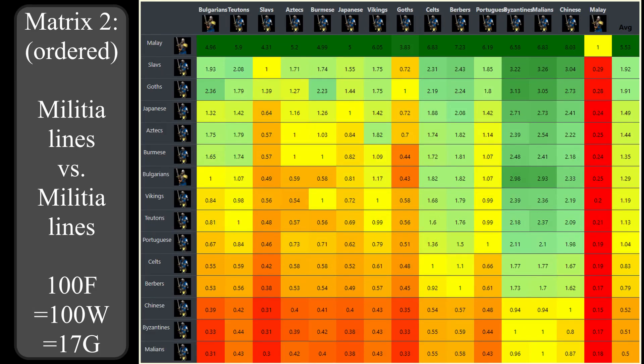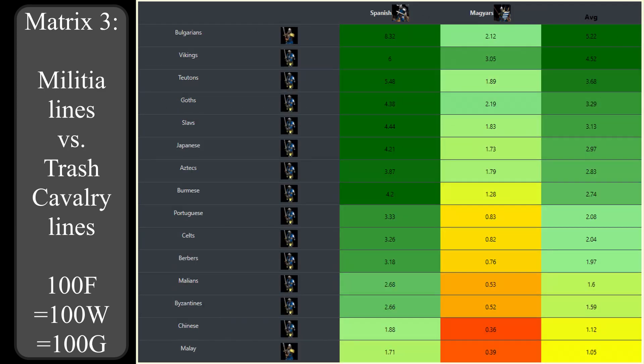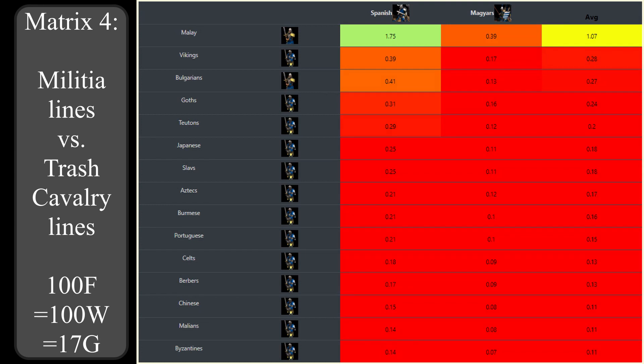Now let's have a look at the cost efficiency against trash units. First, assuming resources to be of equal worth, fighting Hussars and Magyar Hussars. It's not very surprising that the militia lines fight cost efficiently against Hussars - especially the Bulgarian two-handed swordsmen and Teuton champions with their higher armor, and the Viking champions with their attack bonus against cavalry and higher hit points. Against elite Magyar Hussars, things are looking much worse - fully upgraded post-imperial champions don't trade cost efficiently, and only militia lines with strong bonuses can. Viking champions do the best job here. When assuming late game market exchange rates, there is only one militia line that can keep up with Hussars in trash wars: the Malay, because they don't cost any gold either. Against elite Magyar Hussars, not a single militia line can compete, and it's not even close.